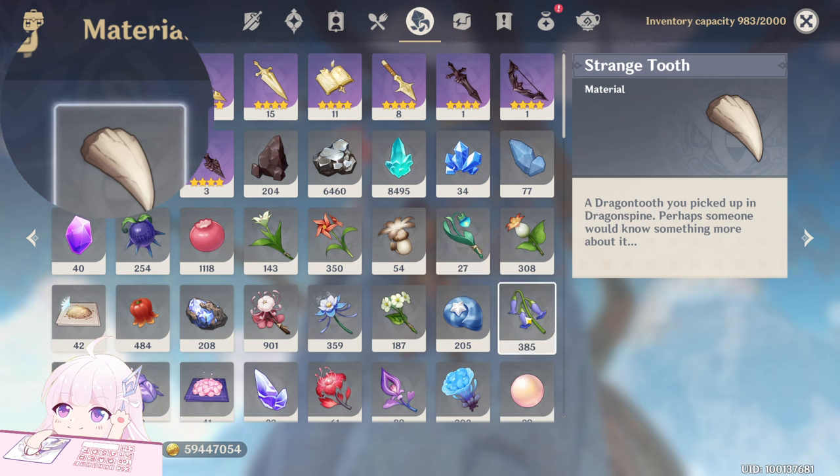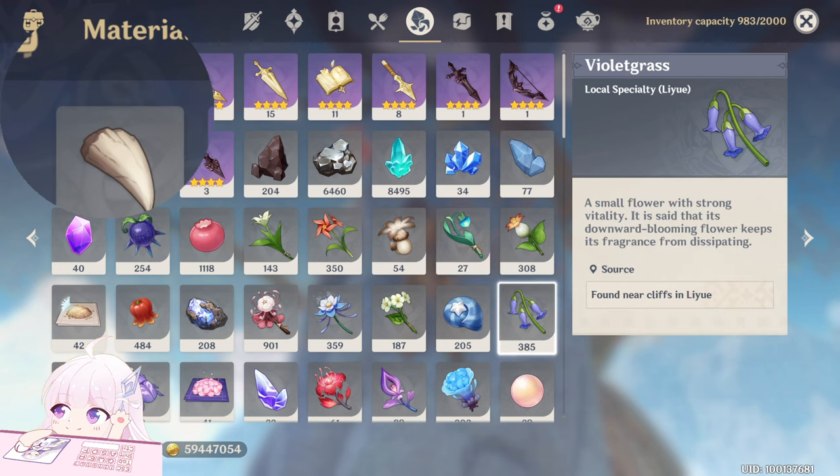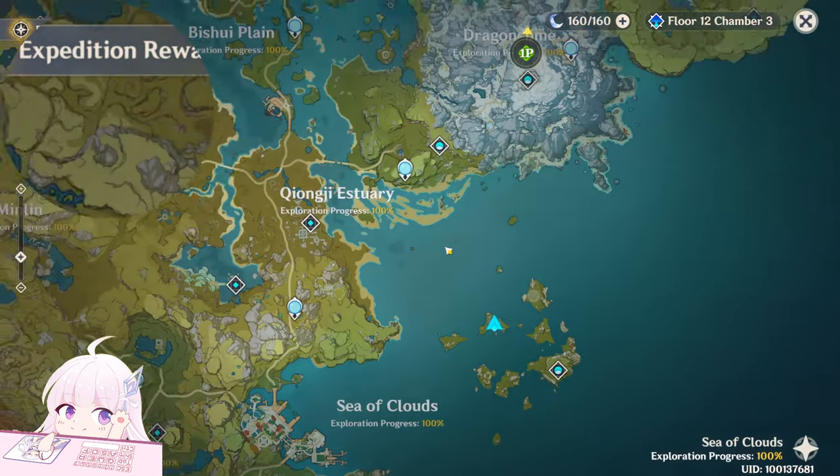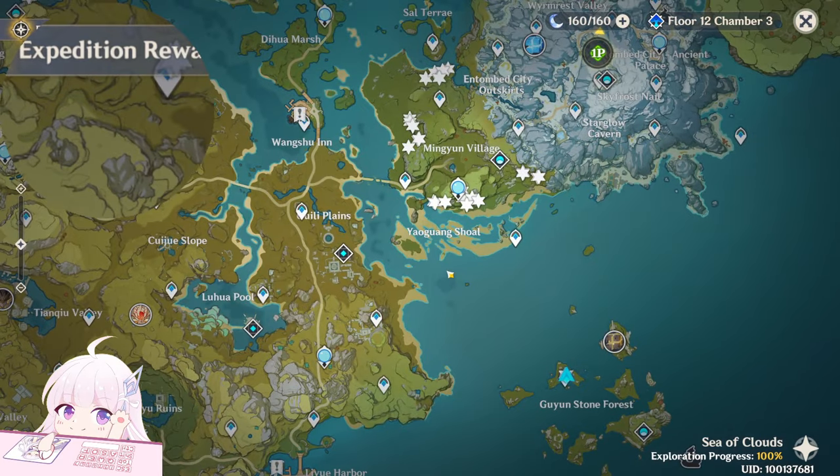Here we go guys — in fact we have 385, so we got 85 in total in around 11 or 12 minutes. You can count it as more than one every 10 seconds, which is really good, especially for materials like the Violet Aggress which is so hard to gather because they grow in really annoying places.